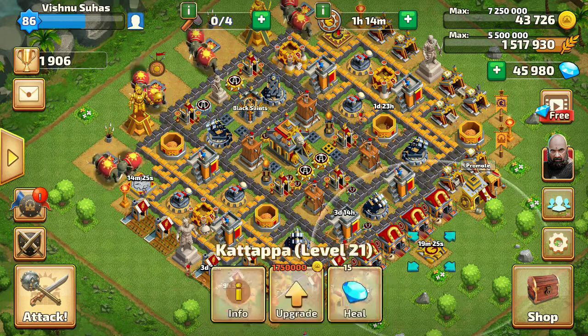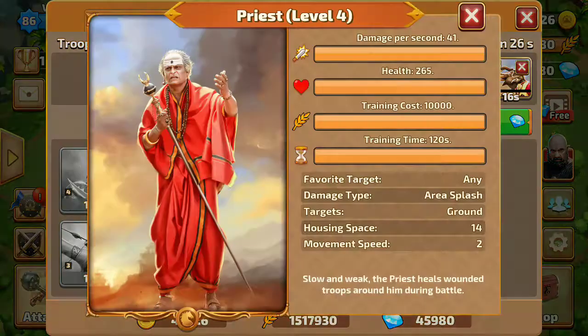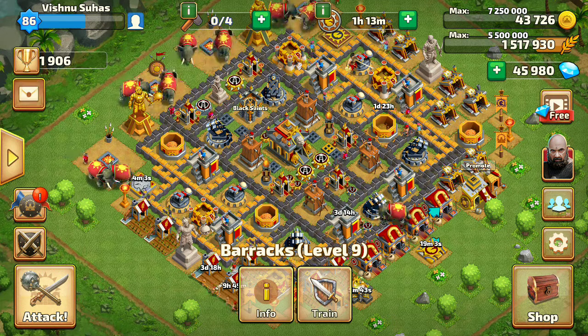As you can see, I'll just show you the stats. This is what the Level 4 Priest is about — it can now hit about 41%, and as usual the cost has been increased to 10,000. Also, 40 plus health has been added.